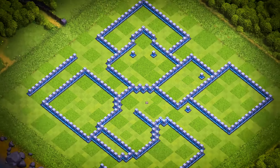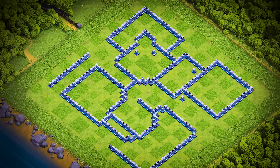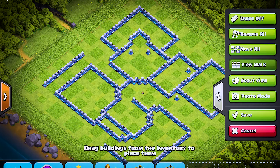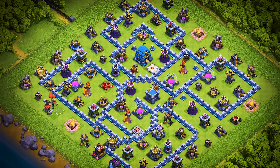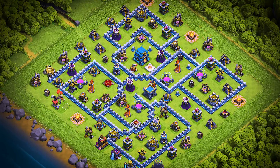TH-12 base number 11: this Town Hall 12 base design is an anti three-star trophy pushing, war, and clan war league base. For clan castle troops, use one electro titan, one headhunter, and two archers.